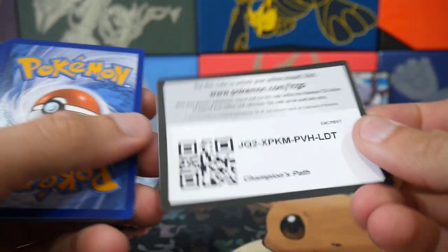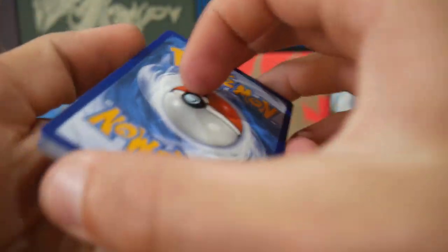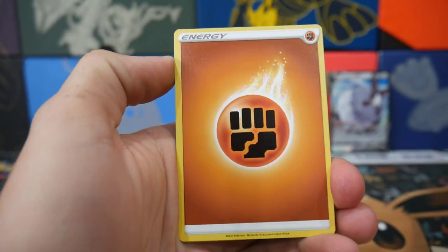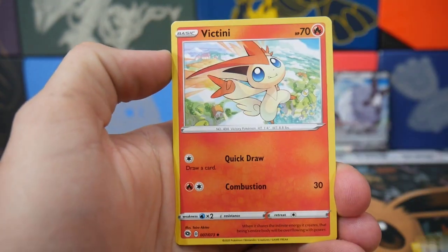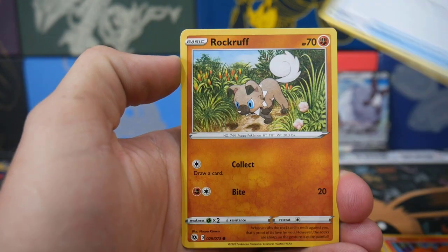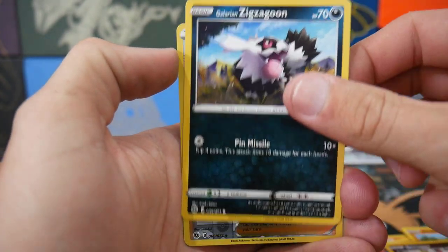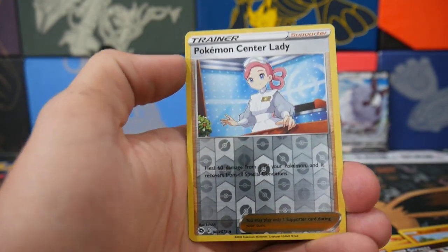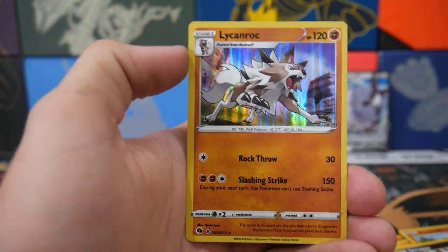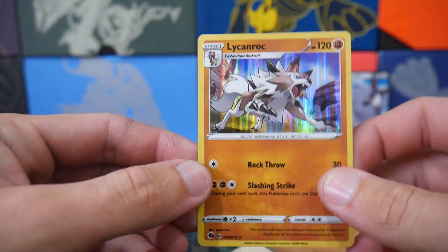Dreadnought — that's the one. There's a code card for you guys. We'll go four to the front and we start off with a Fighting energy, an Arbok, a Victini, a Team Yell Grunt, a Vulpix, a Potion, a Rock Ruff, a Scraggy, a Zigzagoon, a Pokemon Center Lady, and a Lycanroc Holo Foil as the first Holo card out of this one.